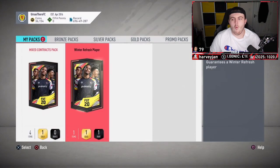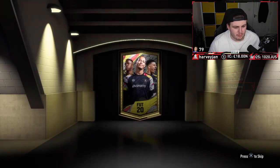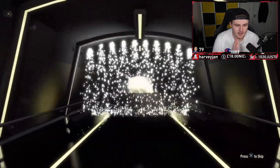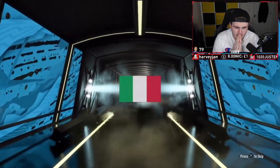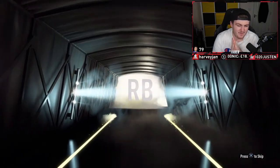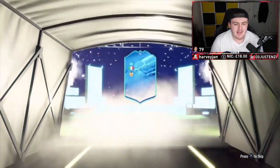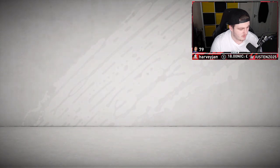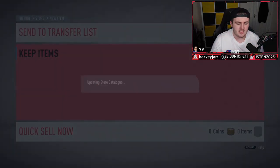This is what we're looking for — Winter Refresh Player. Bruno or Zlatan, come on. Zlatan preferably, but Bruno would be pretty sick as well. Are we going to get a huge player? Italian right back — Florenzi's not bad. 90 pace, 80 defending. That's pretty decent, not horrendous at all. We'll take that. Let's go on to the next set.